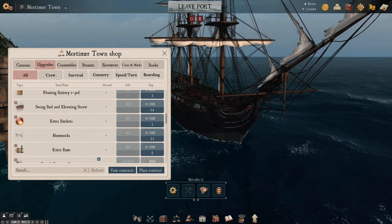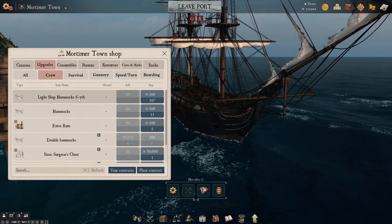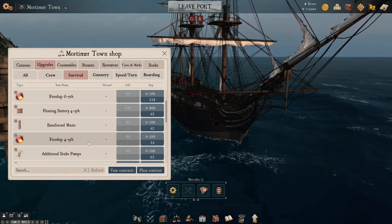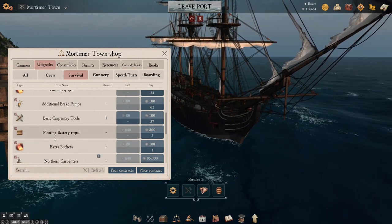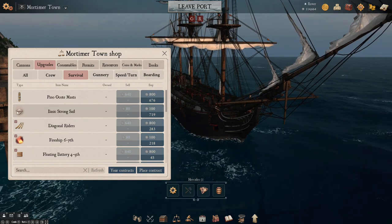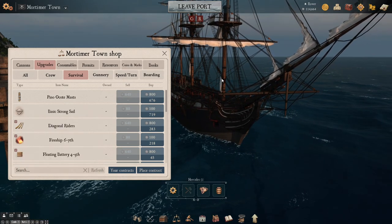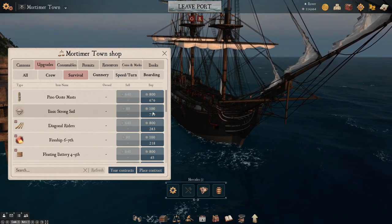Now incidentally, what you can do here is you can select different categories for the kind of upgrades you want. You could go crew and find only crew upgrades that will increase your crew strength. You could do survival, which will be your repairs and so on — this is repairs and also pumps and better planking. And here is where we're going to find our basic strong sails. There are hundreds of these available. This is just going to increase our sail hit points. The previous upgrade we put on was for the masts, so with this we'll have slightly stronger sails as well.